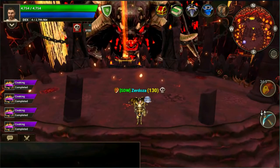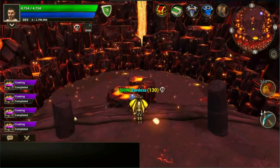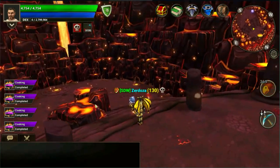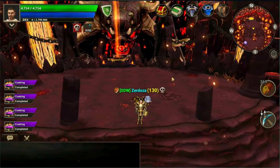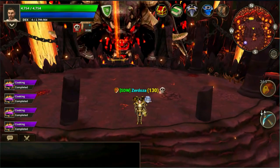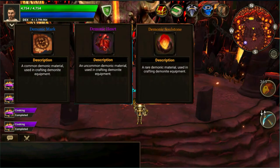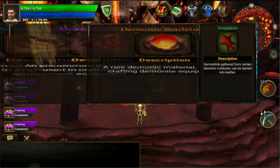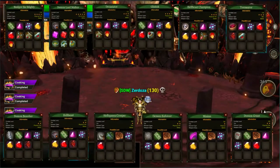Items required depend on mob drops, loyalty tokens, daily and normal chests, harvesting nodes, and crafting. The four new mob drop items are: demonic mark, demonic heart, demonic soul stone, and demon hide. The mobs that drop these will be displayed on screen — feel free to pause the video to check them all out.